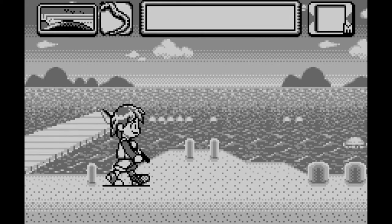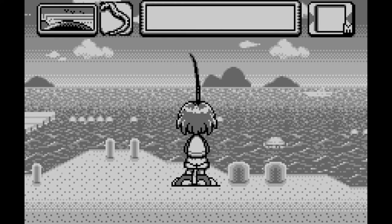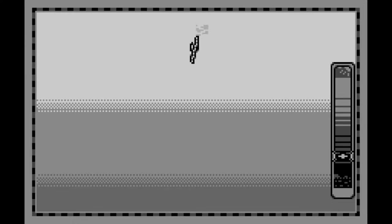Thanks to excellent fishing minigames found in recent blockbuster releases like Yakuza Zero and Final Fantasy XV, people are talking about fishing games again, so it really works in our favor that this week's game is Umizuri Ni Ikou, which translates to Let's Go Fish in the Sea.